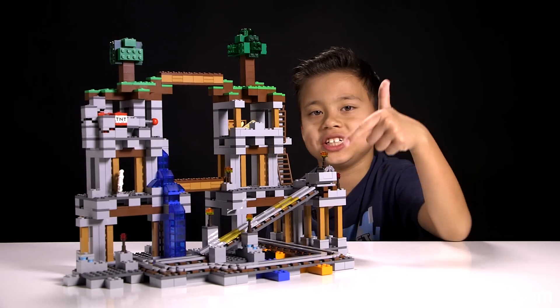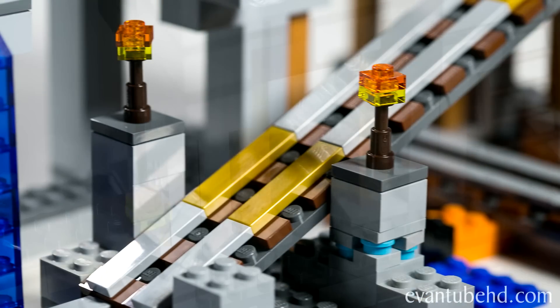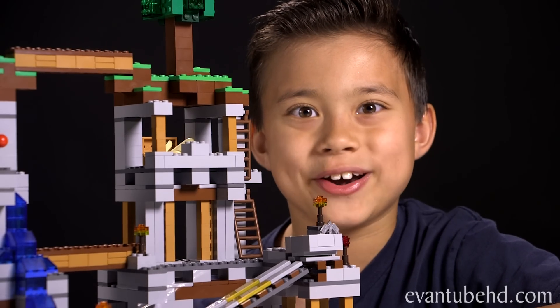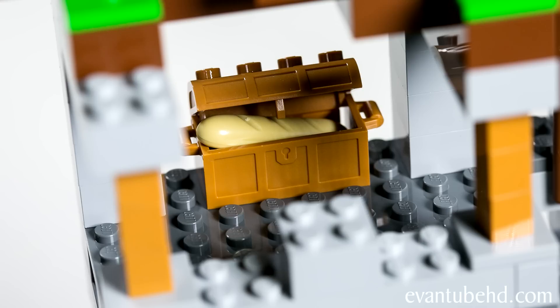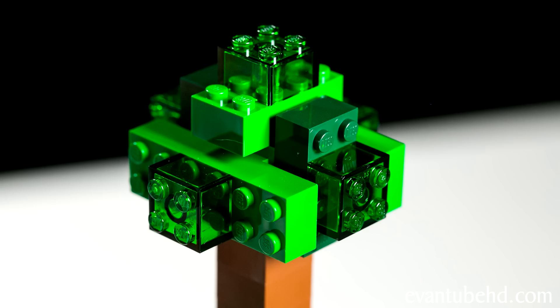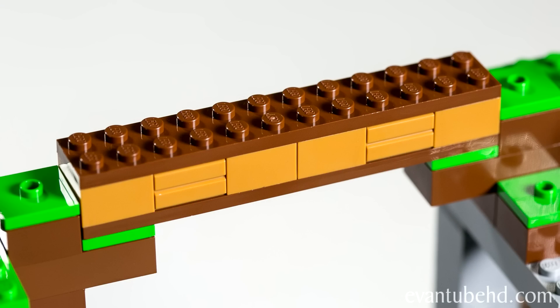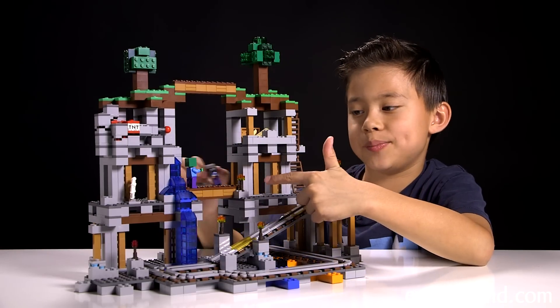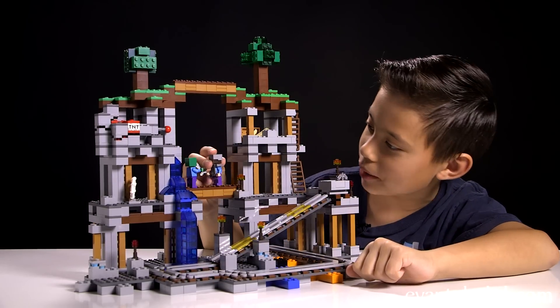There are a lot of cool details like these torches. On this side, we have some ladders which lead up to a room with a chest full of bread. And if you keep climbing, you get to the surface with the tree.